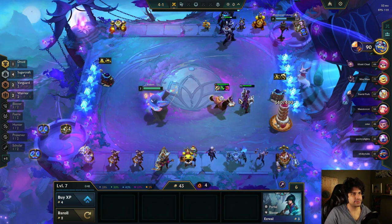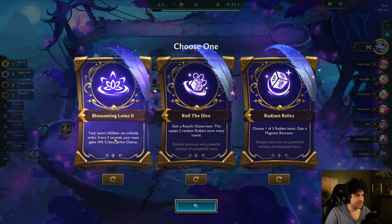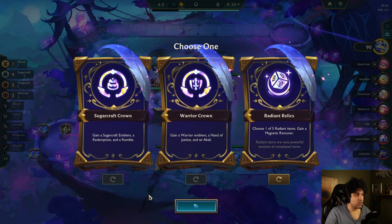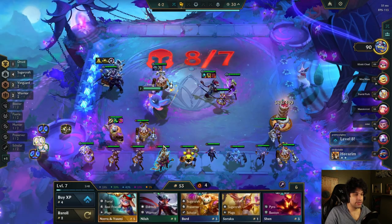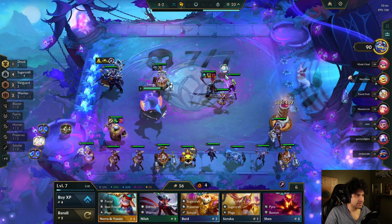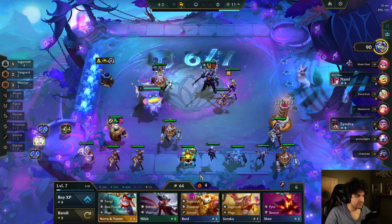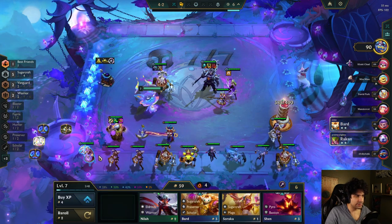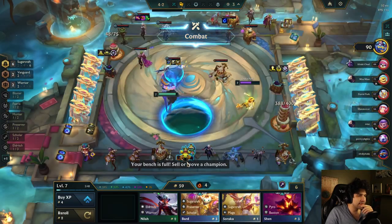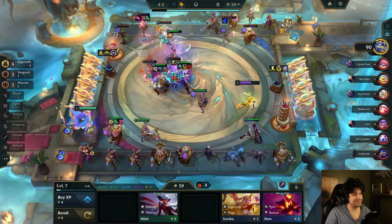Bard's kind of my juiced carry right now, and all that cake is building up pretty good. Oh, Radiant — your team's abilities can critically strike every three seconds and gain 10% crit chance. That's super nice. Sugarcraft emblem! And who's the last one? There she is. I'm gonna put Redemption on that. I need this Bard — six Sugarcraft is so nice.